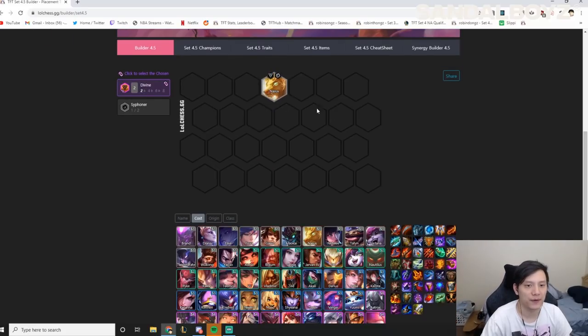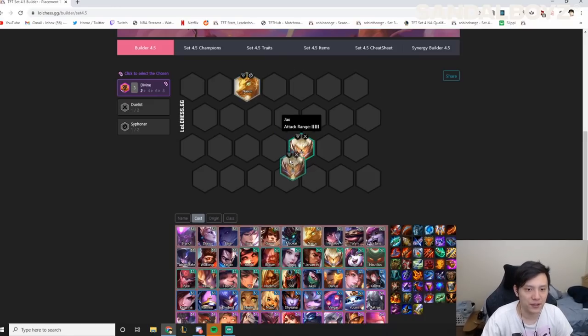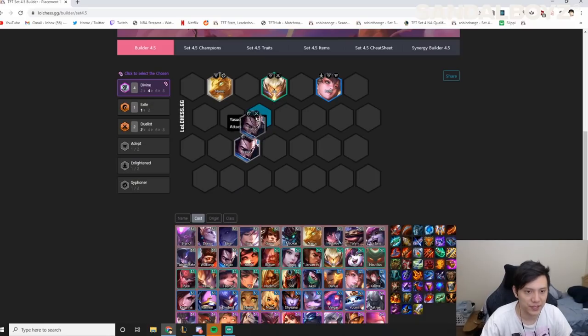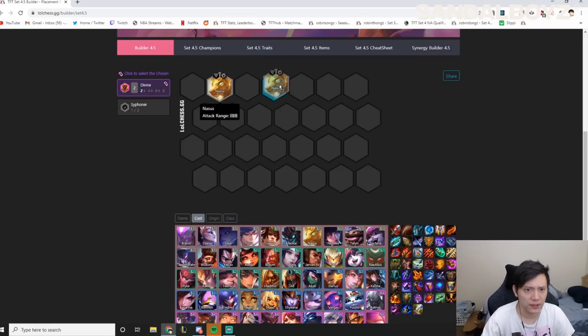Next we'll talk about Divine chosen. Early game Divine chosen are Nasus and Jax. If you get Divine chosen you want to try to fit in four Divine with Jax plus Aurelion Sol, then round your comp with Vladimir for Siphoner with Nasus, or Yasuo Duelist with Jax, or Fiora Duelist with Jax for Enlightened. Playing Divine it's like Divine, Enlightened, Janna, Yuumi — an easy transition into Talon. Nothing much else to say there.